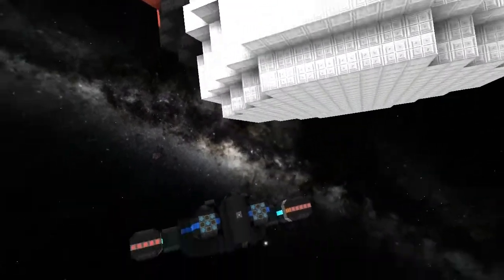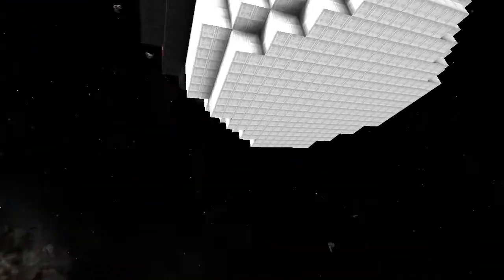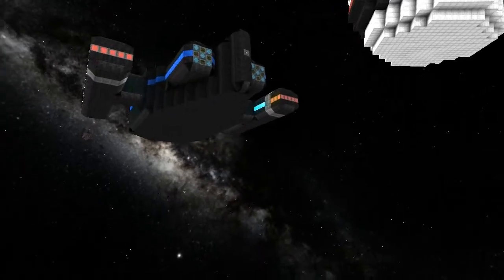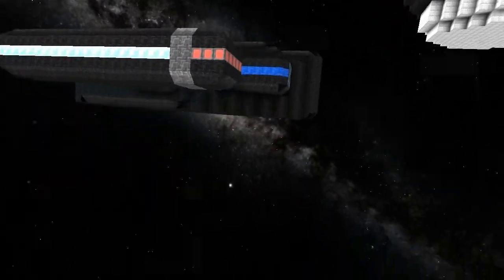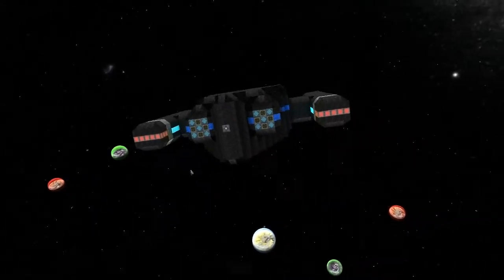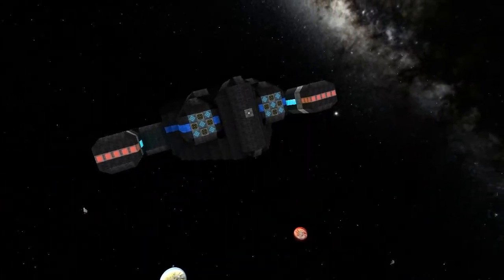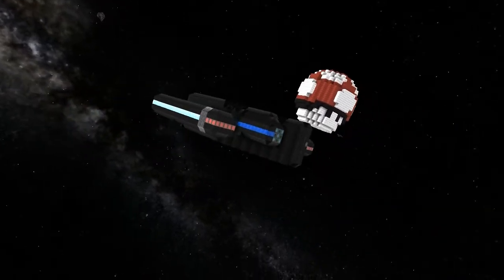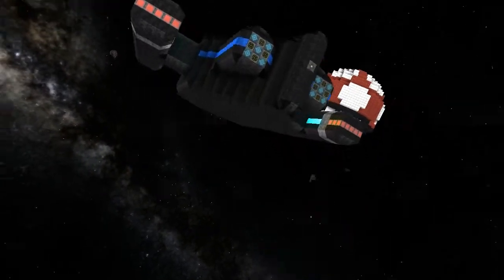You'd have to move the core to the bottom though — the core's sitting almost directly in the center of it. That's easily doable. Oh, is this Athior? What is this you've got? The patrol corvette. I like it — it actually looks really nice.